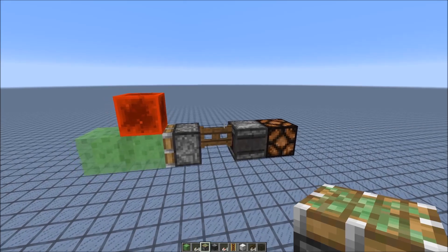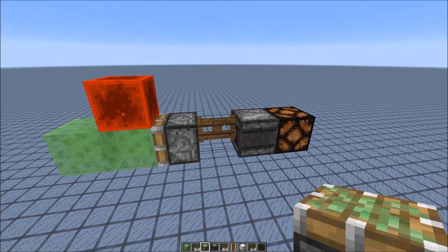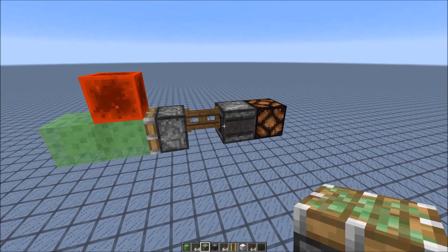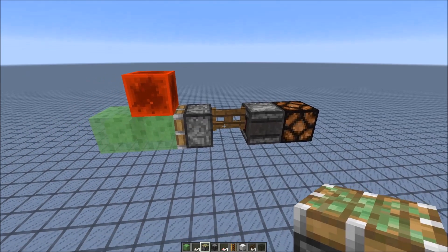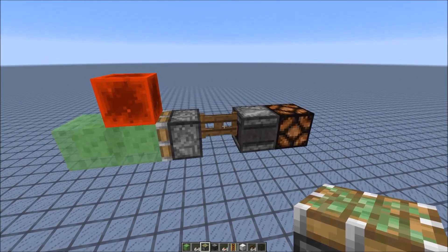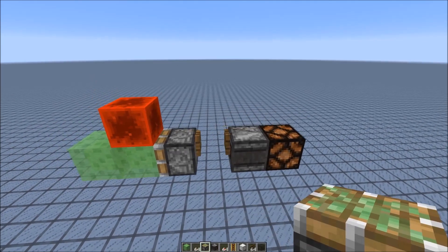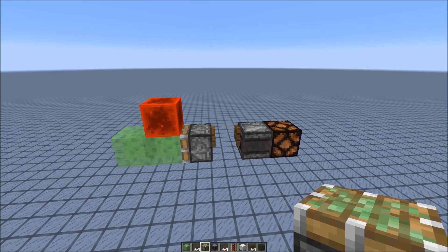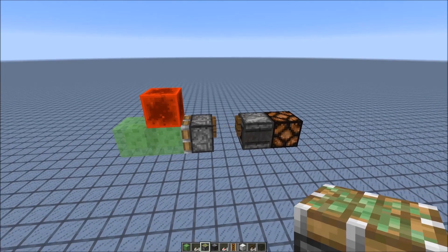Hi guys, today I want to show you something entirely new you can do with the observer block. Since 16w44a, the observer block no longer detects block updates, but block state changes. So a conventional bot couldn't detect an opening fence gate, but the observer can now. In DocM's snapshot video we showed a lot of stuff that could be detected now, which couldn't be detected previously with the block update detector.